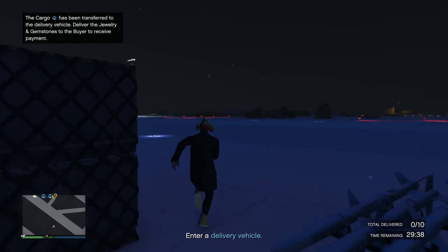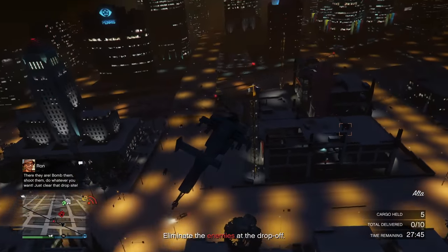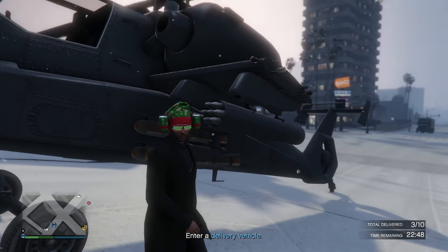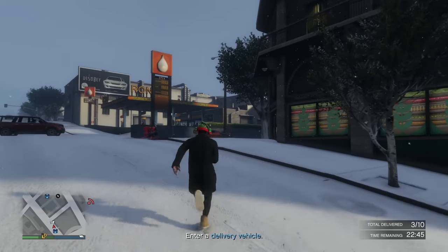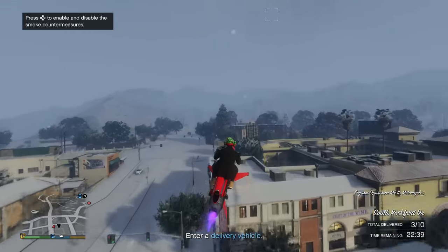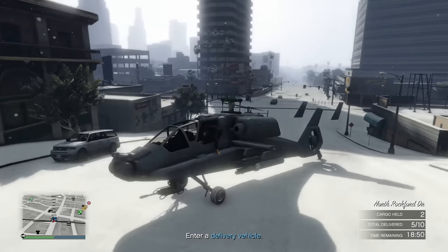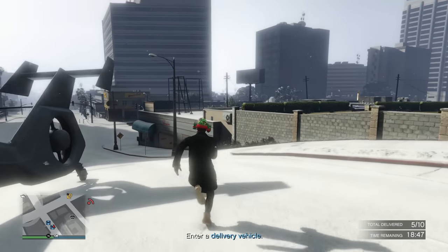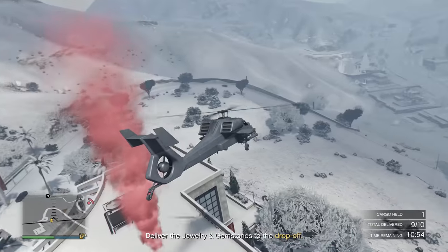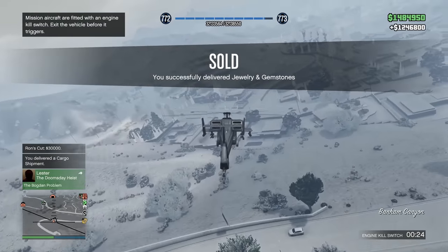The main issue with the sell missions for the hangar is that Rockstar made them stupid. I hop into the helicopter, go to the location where I need to drop off the goods, kill all the enemies, and deliver the goods. Then it says 'enter a delivery vehicle,' so I had to go all the way back to the base, grab the other helicopter, and deliver it to the same location — continuously switching helicopters for all 10 deliveries, which got super annoying. If you're going to do this, I would highly recommend just leaving the helicopters in the city, because every single drop-off kept getting further and further into the city. After about 20 minutes, I finally delivered all the crates and took my $1.2 million profit from my hangar.